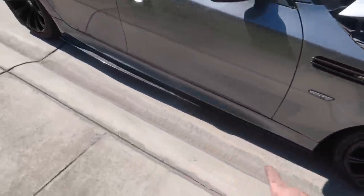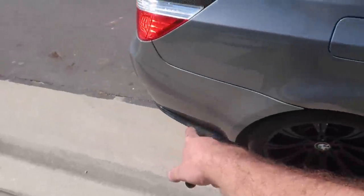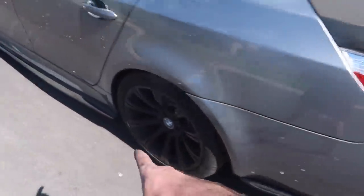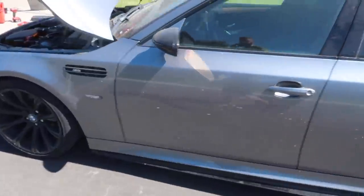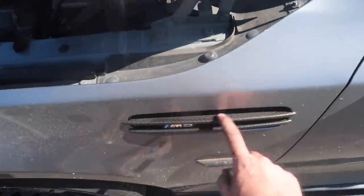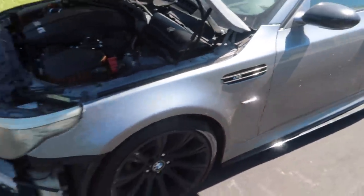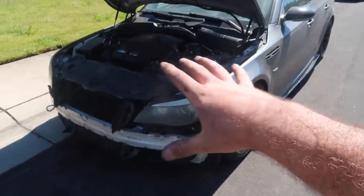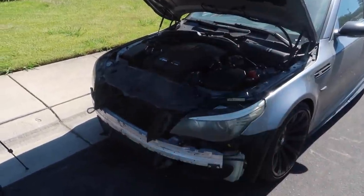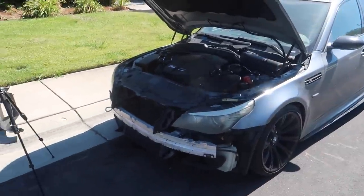Everything in the engine bay is assembled - the carbon fiber side skirt on this side, the rear bumper extension, the carbon fiber trunk, everything is working. Rear carbon fiber and the side skirt on the other side as well. This car is absolutely filthy. We're going to give it a wash in a little bit, but we also have the carbon fiber grills which look super dope. The last part is we have all the belly pans underneath put back on. Let's go ahead and put on the front bumper so this thing is 100% put back together, then give it a proper cleaning.